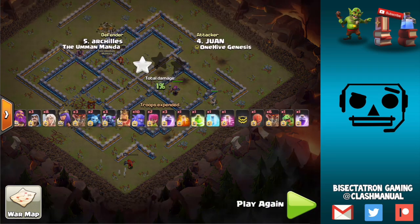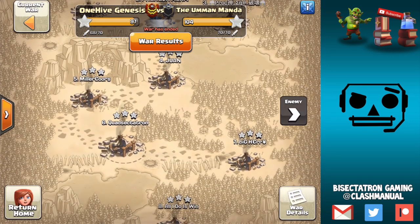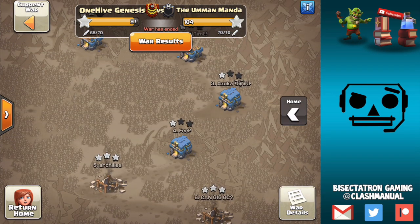That's it for this video — just two attacks to look at. We weren't the clan putting up all those 12v12 triples; they were using more Lalo. But I think it means something that the two triples we got were using this Warden Walk strategy, so be sure to check it out. It just takes some practice getting used to how the Warden behaves, when to use him, and when not to. He can get you funnels the Queen otherwise can't, and oftentimes the Warden is the better candidate. He moves a little slower and might take an extra rage, but he can get value the Queen can't. Thanks for watching and I'll see you next time — Bisectatron out.